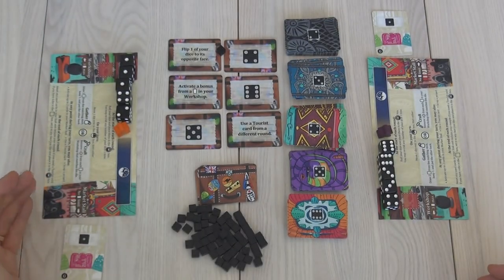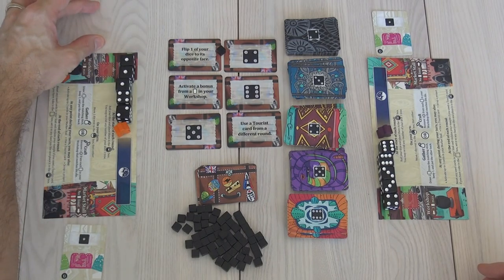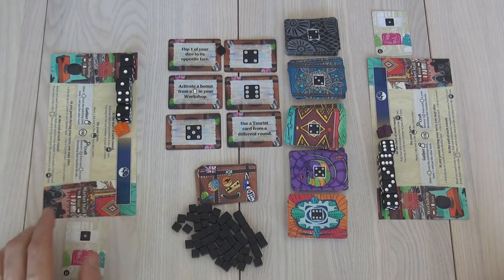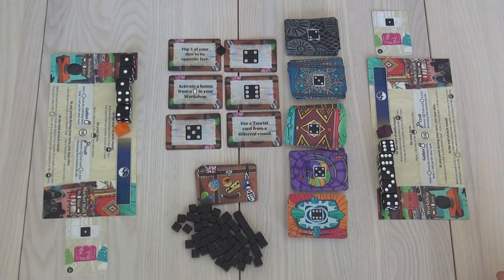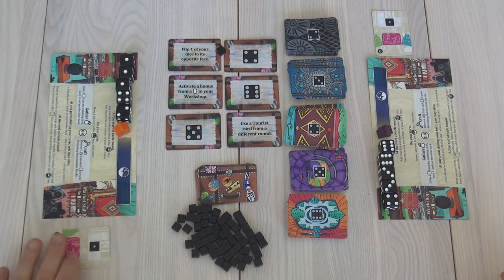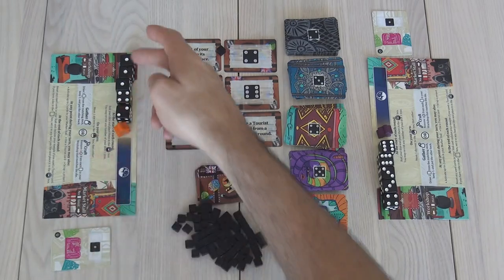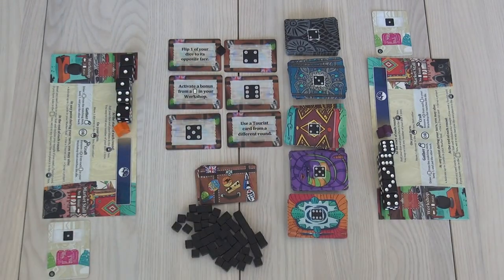At the beginning of the game, here is my workshop, where I can have up to three projects on the go — three things that I am crafting to sell to tourists. Down here is my market stall, where I actually put my wares on display. At the beginning of the game everybody has this — it's a wild card. Whenever I use this, I tap it to use it — it's as if I have an additional one. On my turn I'm going to use one of these dice, and in addition to the one die, I can have a second die. So I can do a two-dice action this turn.